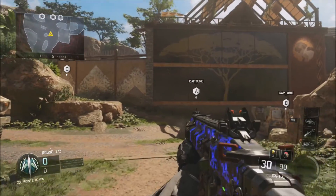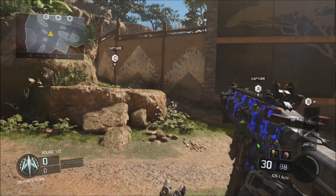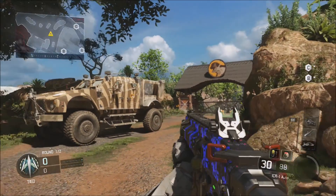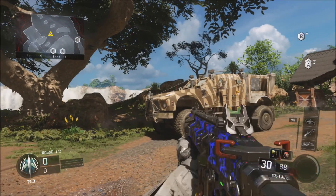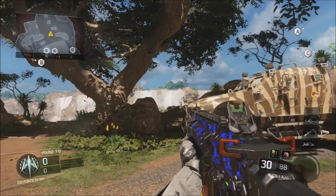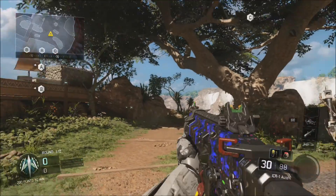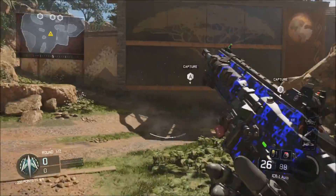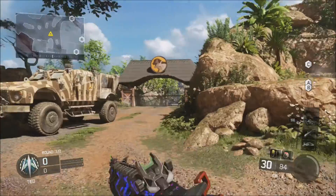It looks very similar to the dark matter camo, which you get for getting all the weapons in the game diamond. That is pretty dang cool — this camo is just gorgeous, I've never seen this camo before. This definitely looks like the dark matter camo. So there you go — if you don't want to go through all the work to get dark matter, you can get it through the Gem camo through your supply drops. That's pretty sweet. I'm definitely getting a gameplay with this camo.